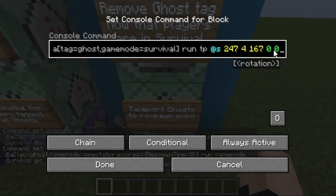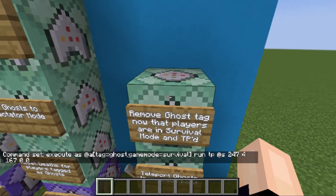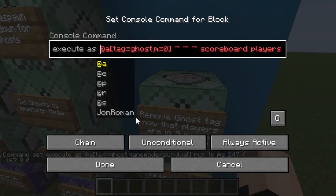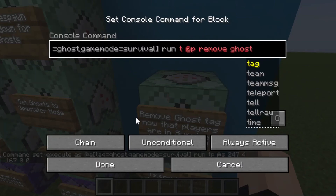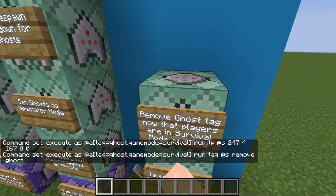Lastly, we're going to remove the ghost tag now that players are in survival mode and have been teleported. Execute as at all players with the tag of ghost, game mode survival. Delete the tildes, type in run, scoreboard players tag — remove that and write tag at s, remove ghost, and set this to conditional.